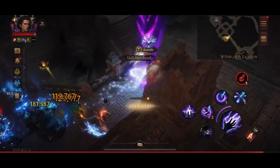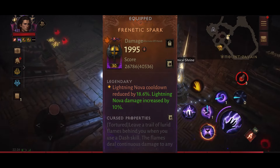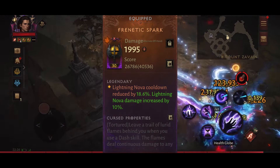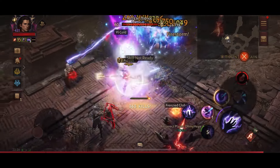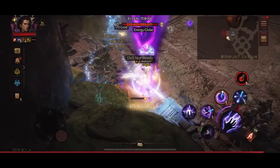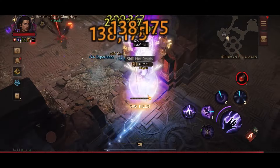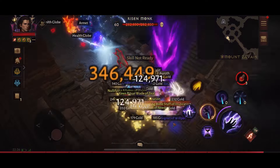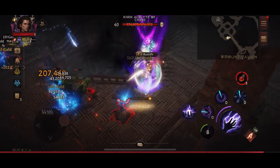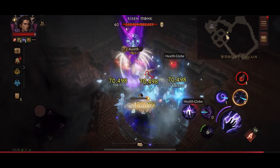For the first offhand slot I use Frenetic Spark, which reduces Lightning Nova's cooldown by 18.6%. I don't really need this cooldown reduction, so I use this offhand mainly for the awakening effect that increases damage a little bit. It's also an excellent tool for anyone wanting to make sure that the cooldowns on your skills are as low as possible.